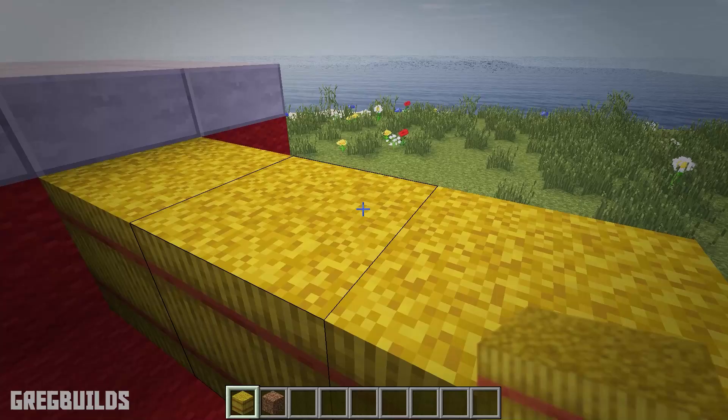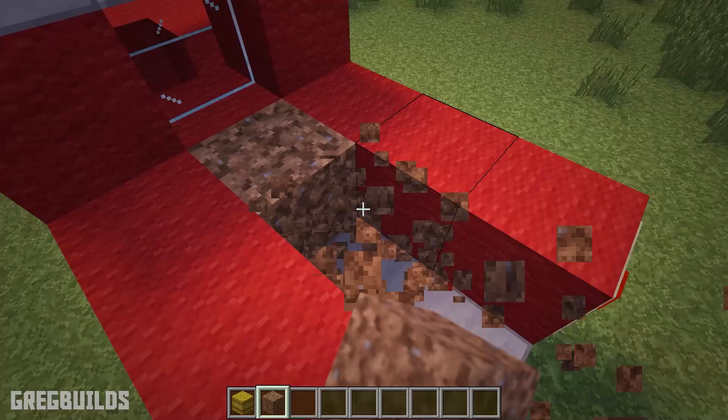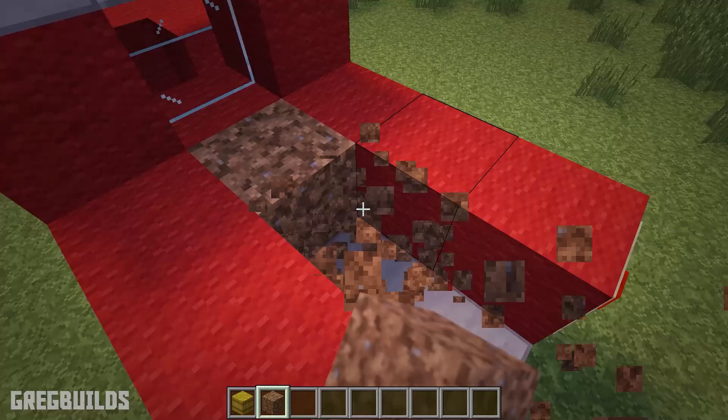Then let's add item frames to the back of the truck and redstone blocks inside the frames — these will look like tail lights. Now in the back of the truck we can add in extra detail, such as hay bales or coarse dirt blocks. I'll leave this option up to you, as you can add items in the back of the truck or you can leave it empty.